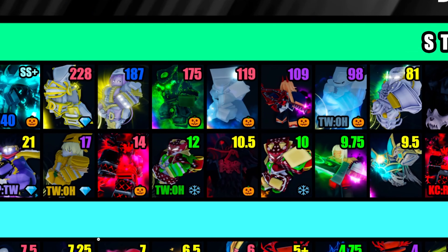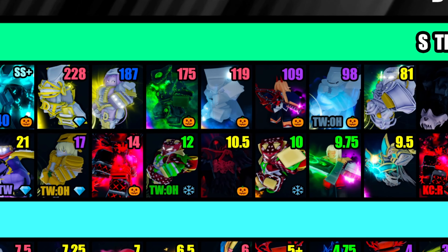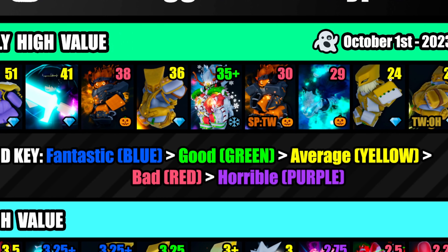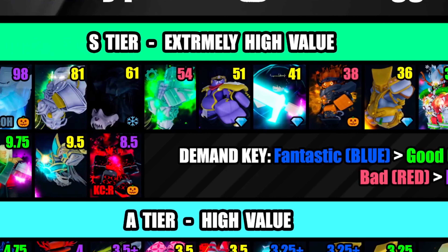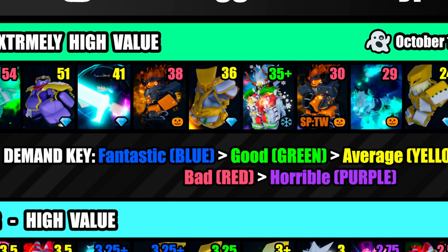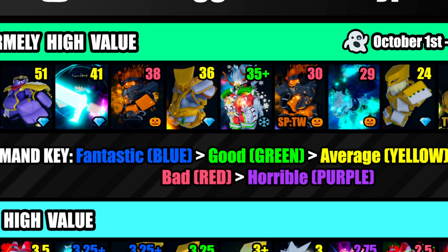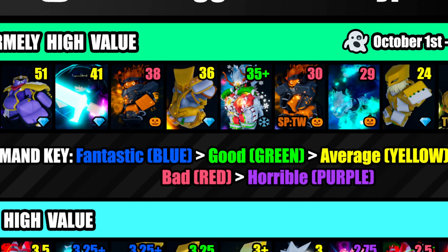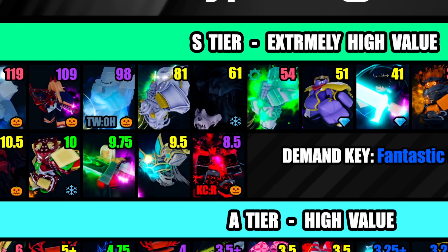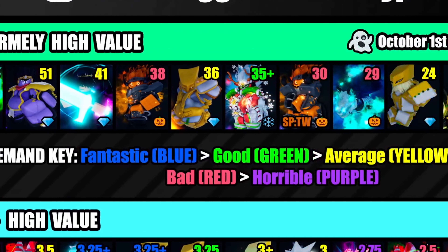Now S tier — same S-plus skins as before. Everything here shows how many Lucky Arrows you can trade for each skin, so don't get scammed trading Lucky Arrows. This section also shows demand — how much people want these skins. Red means no one wants it, so don't get stuck with low-demand skins that are hard to trade.